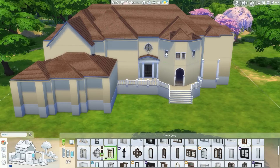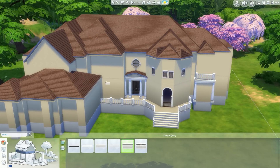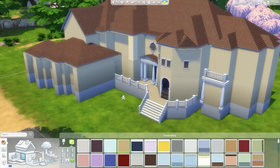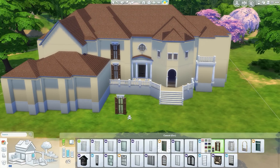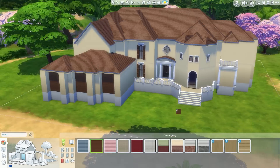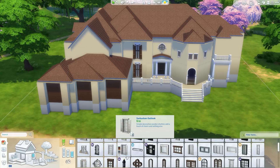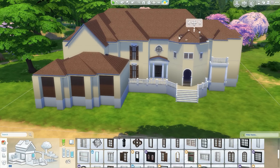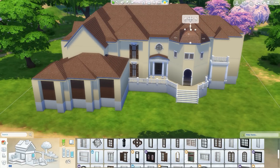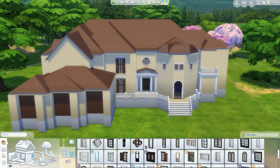I was experimenting with this oddly shaped room, trying to put some windows around it. I did eventually change the windows because I found some that looked so much better — I was incredibly happy with how it looked in the end. I also used the French shutter windows because that's what I saw on the build itself, and I thought they really suited it.